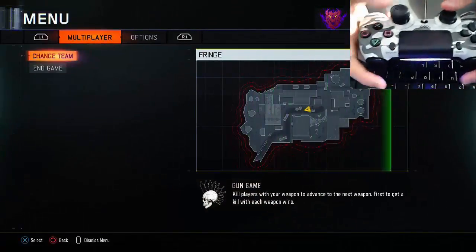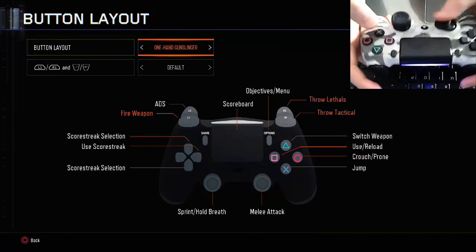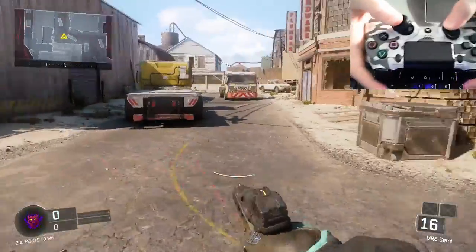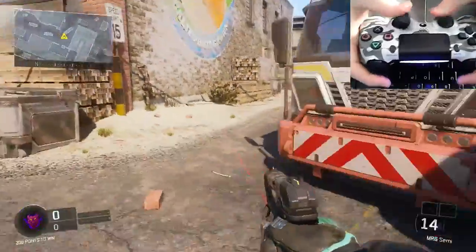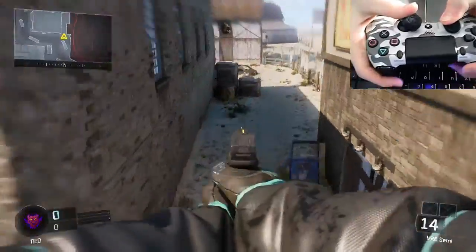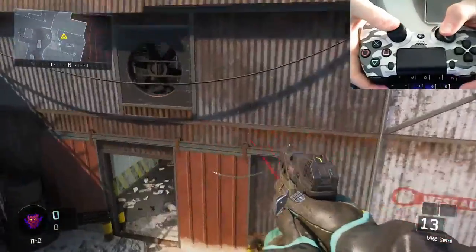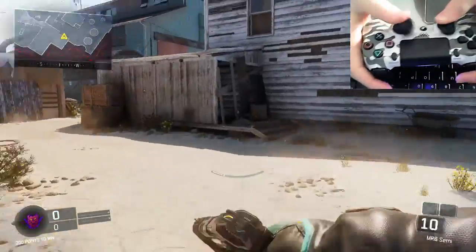But if you switch back to Bumper Jumper, you notice how I'm running and I can look around and shoot while I'm in the air and while I'm jumping. I can't aim unless I use both fingers. I'm not really a person that uses both fingers, but I have been trying to get used to using both fingers on this side at least, so I can slide, jump, and aim, and hit somebody.